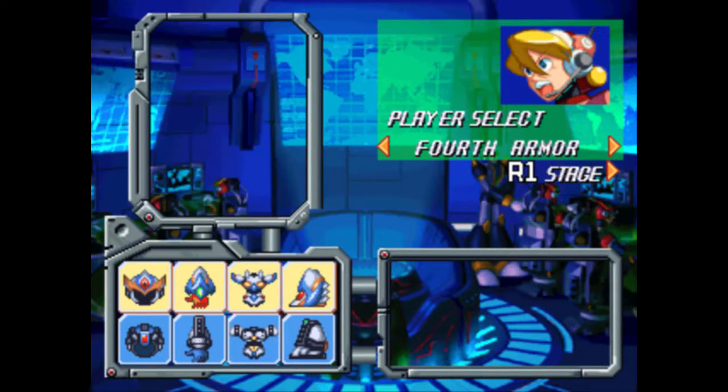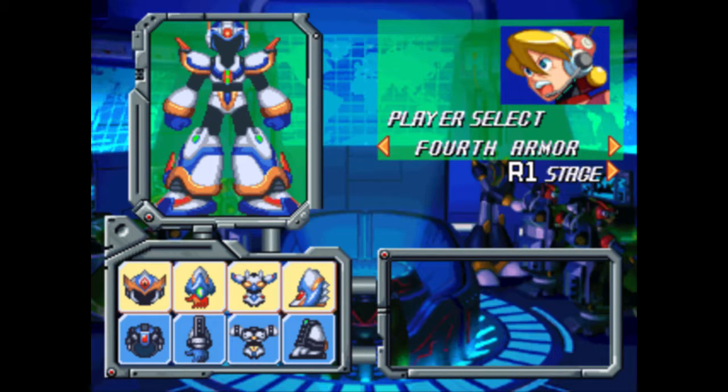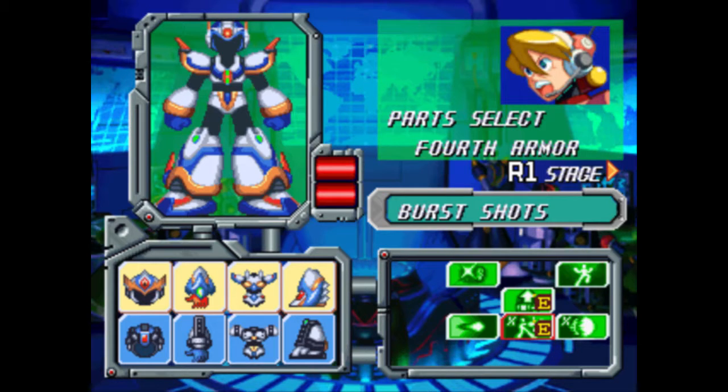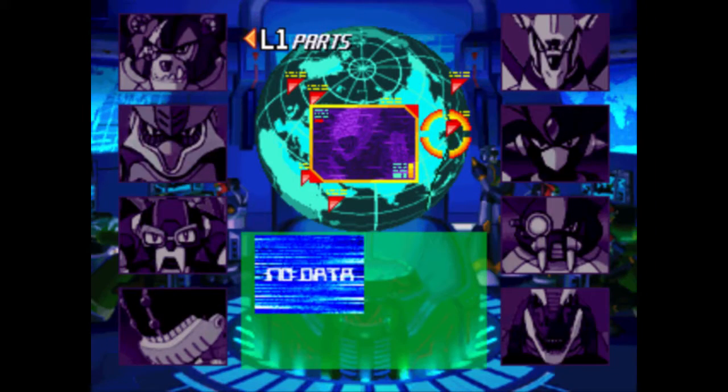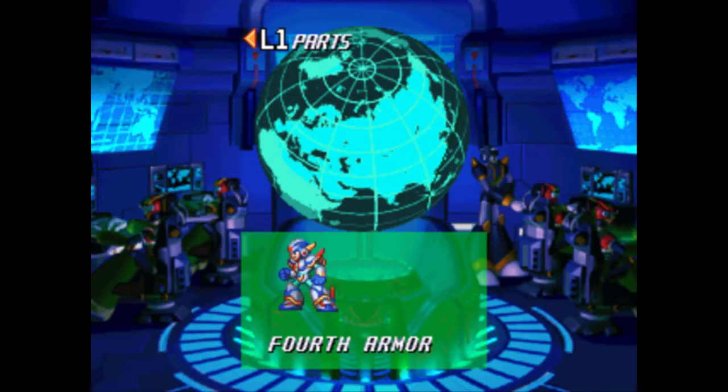With that, we're finally ready for the final area. I don't think this place actually has a name — I've heard it called Area Zero, or Area Sigma. It's weird. Prepare the fourth armor as best you want, because it's honestly the best armor to use in the final area.